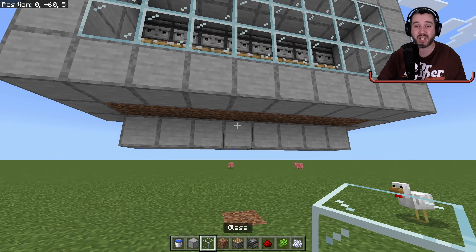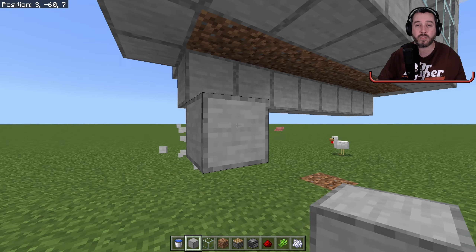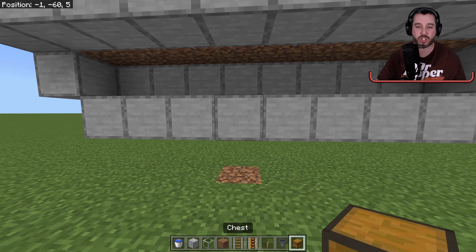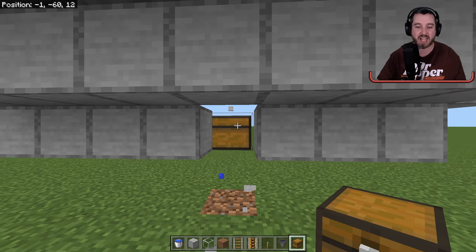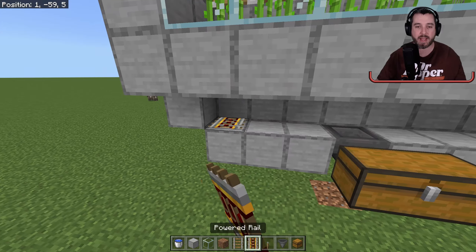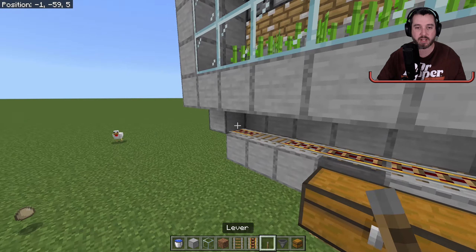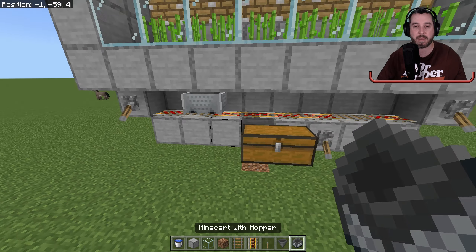Next we need to collect the sugarcane. To do that, we place a line of blocks here for a hopper minecart to travel along, and then somewhere in the middle we're going to put a chest — we'll even do a double chest. Come around to the back side, knock out one of those blocks, and put a hopper facing into it. Then run a powered rail, regular rail, and powered rails across — regular rail, powered rail — power one side, power the other side, power all of these however you like, and place yourself a hopper minecart down.